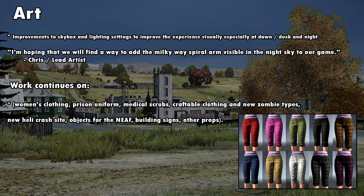They also said that work continues on women's clothing — we actually did get a picture, that's the one you see right there at the bottom. And then of course all the other stuff we've been talking about in the past: the prison uniform, northeast airfield buildings, new zombie types, and all the other stuff is still being worked on. I hope we can see some of those things in the game soon.